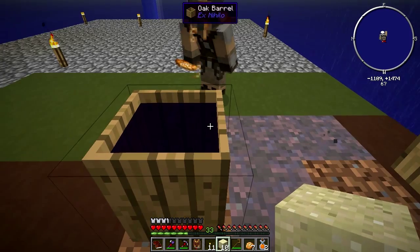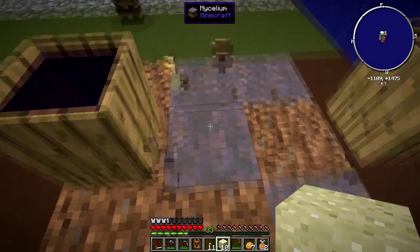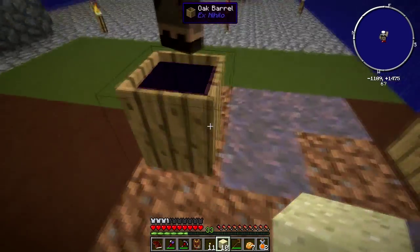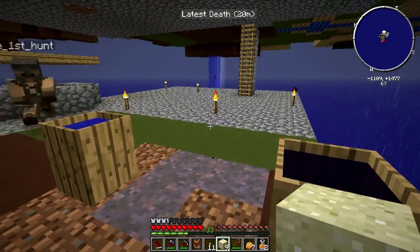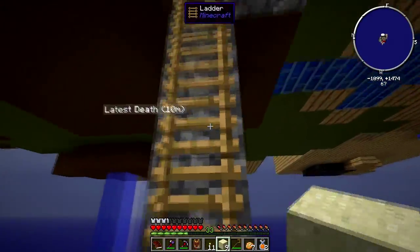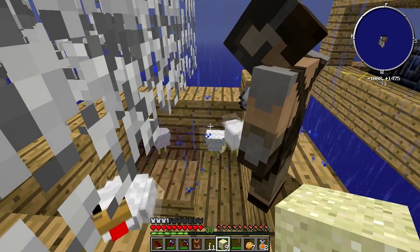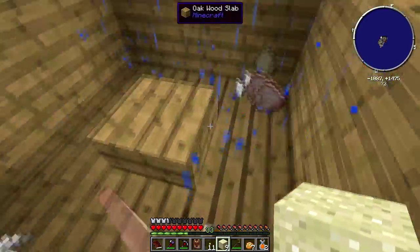We got a brown mushroom. Look - the mushrooms really do spawn on mycelium and they spawn very quickly. We might need a harvest golem just to collect mushrooms for us. Do you want to bucket out this witch water and test it on chickens? Since chickens are all that we have, let's go check. Just pour it in there and see what happens.